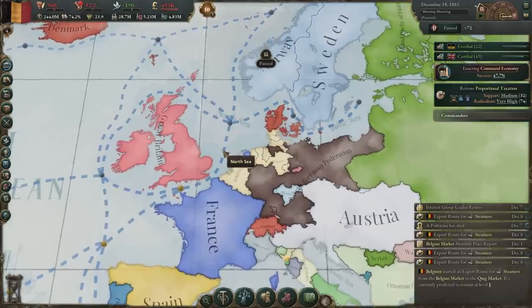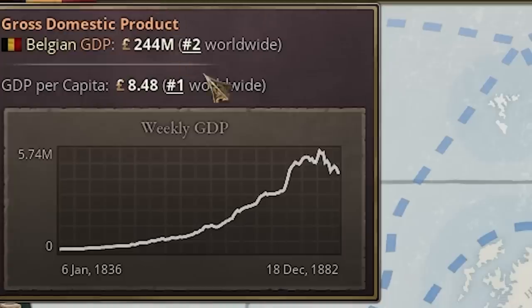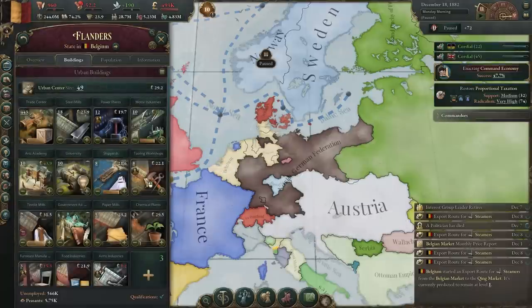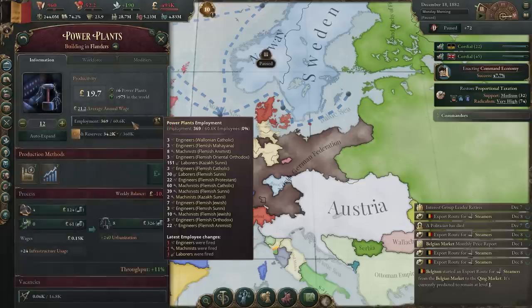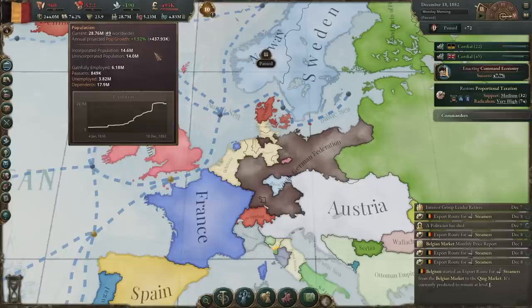Before we jump in, we need to understand the position we're actually in. Initially it seems like we have a really good GDP number, and we really do — 244 million GDP is a very good number for a Belgium game. But it has started stagnating and recently even started dropping significantly. Something is clearly fundamentally broken. When we look at our buildings, most of them aren't turning a profit even if they're employed, or they're already completely emptied out.